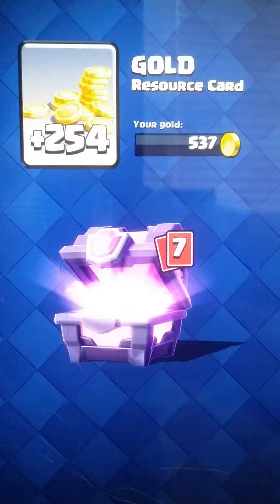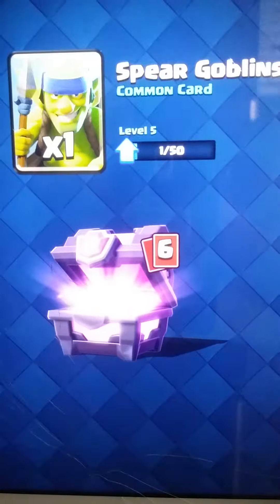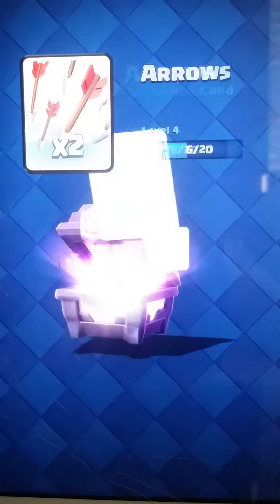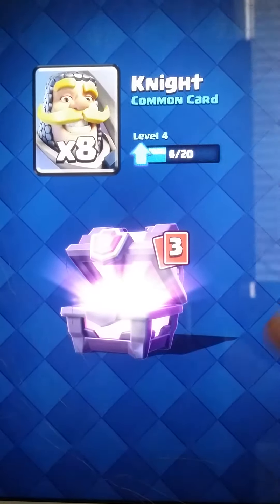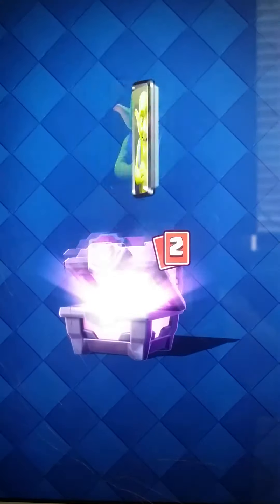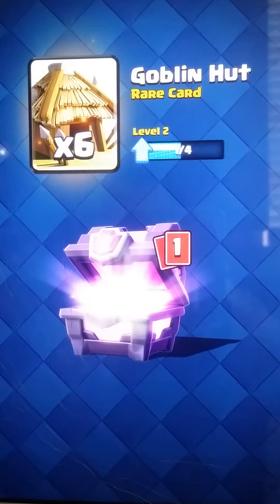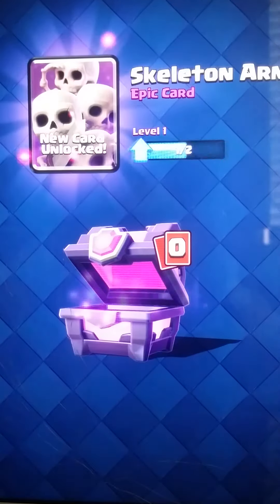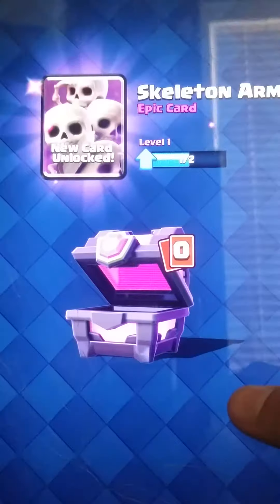Damn, that's a lot! We got this Spear Goblins common card, we got the Arrows, we got the Archers — eight Knight, eight Goblins, Goblin Hut six — and oh my god, I got the Skeleton Army! That is so good!